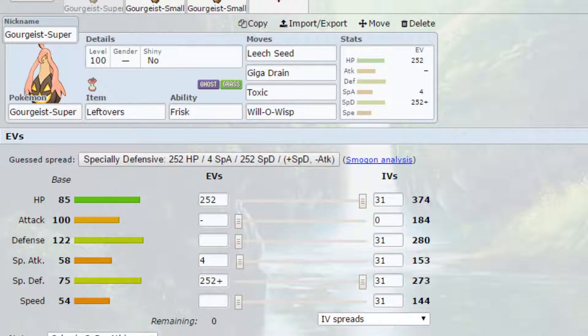Move-wise I've gone for Leech Seed, which is obviously a very good move. It allows you to get a little bit of health back at the end of every turn and can force some switches, allowing you to get the upper hand. We've also got Giga Drain, which is a powerful Grass-type attack. We do not have the best Special Attack stat, but using Giga Drain to your advantage can be really good, letting you get a little bit of health back. That's the main focus of this set - making sure your health is good.